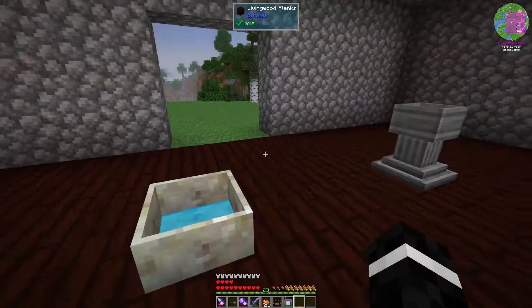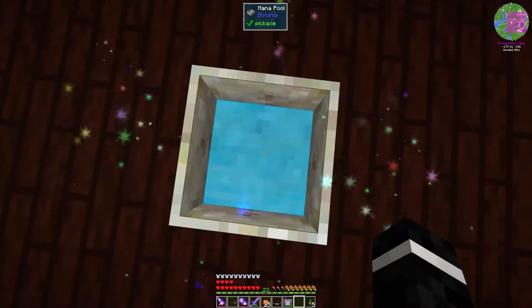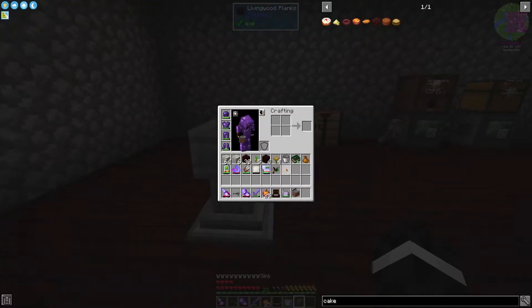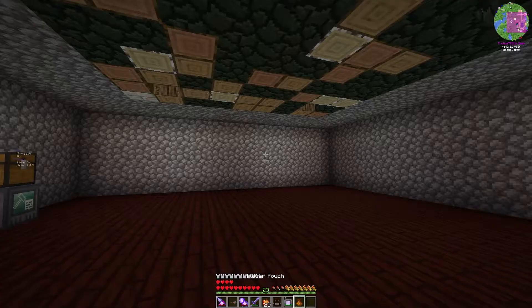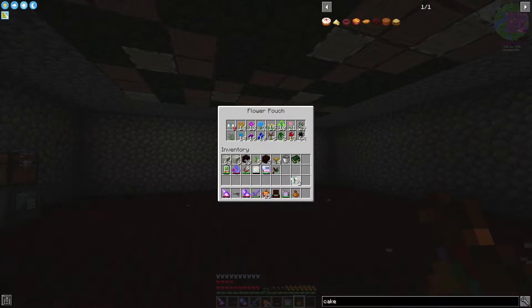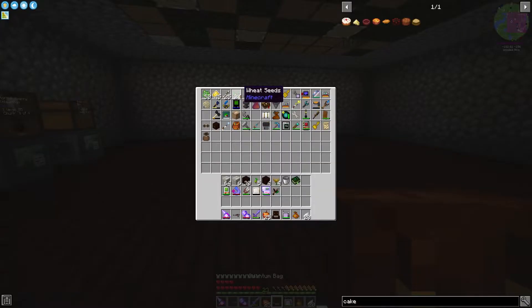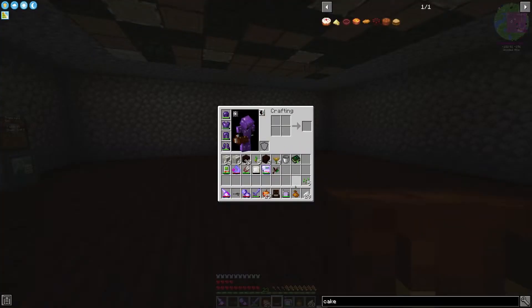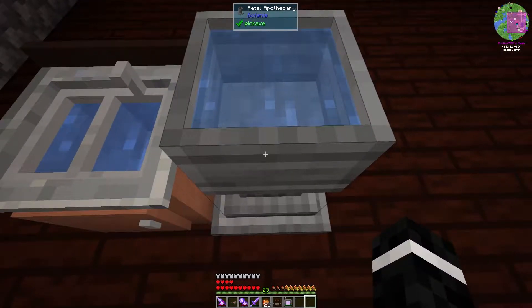I need one, two, three, four, five - let's hope I have enough. I do. Put the sink down, get the bucket, and go into my flower pouch. I need all but one of my white flowers, so I'm going to have to set up the botany pots. I'll do that in between episodes off camera, more than likely, because it's boring. I don't know why I'm seeming like I'm rushing through this, but whatever.